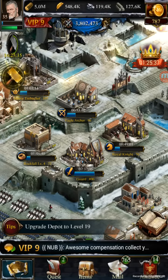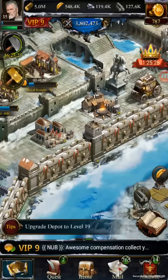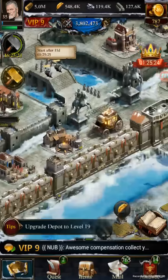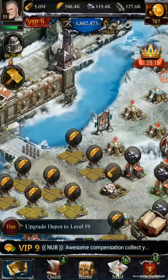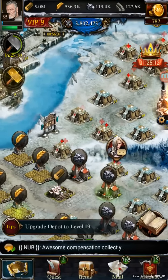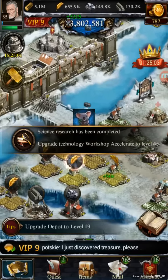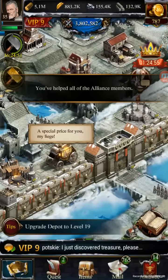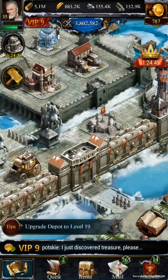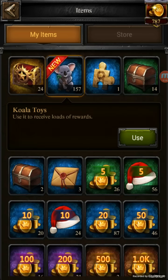Hey guys, we're back with another update video - this is 2.0.8. We have new research at the college, the Alliance Treasure event, and the koala bear toy event going on for the Australian holiday. I'll start off with the koalas - you get them from collecting resources in your castle and from resource tiles. I've saved up quite a few. Later in the video I'll go over the new research and some of the wicked bonuses, so stay tuned. Let's open some of these toys.